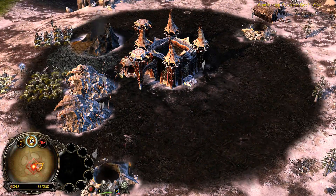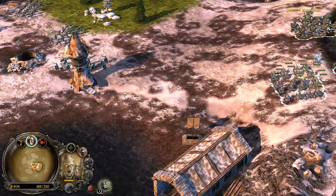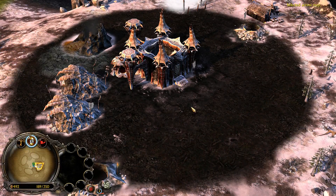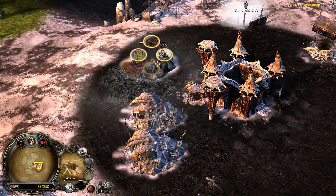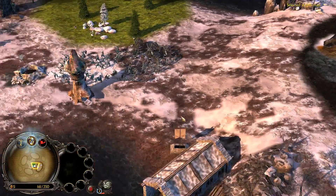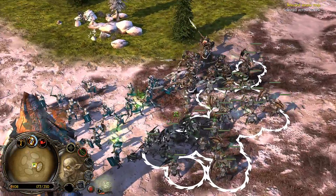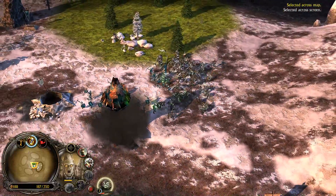You'll notice the floor of the goblin base — you can choose to disable this if you like. It's toggleable in the patch switcher that was recently released; it has a little toggleable option called Enable Faction Floor. So if you don't like those, you can turn them off, which is nice.